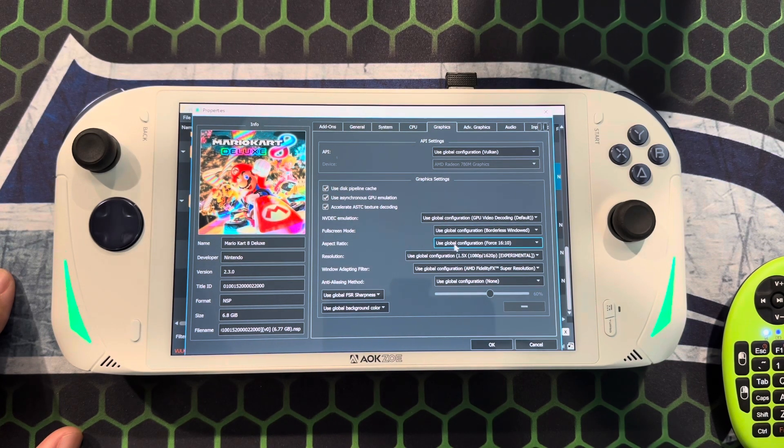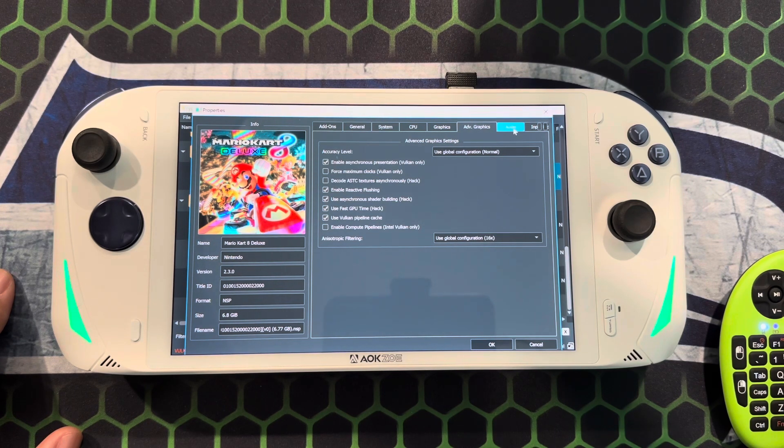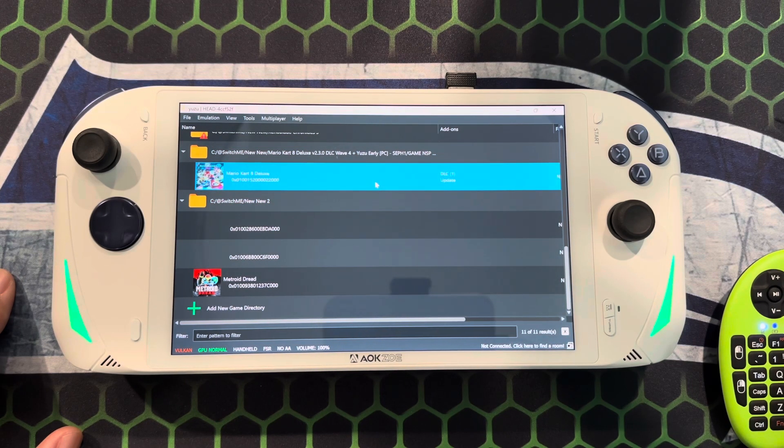Because we're on the A1 Pro 16 by 10 1.5, I got FSR enabled. Here's my advanced graphics, audio, and yeah, there we go. Now let's see if we can get it to play.